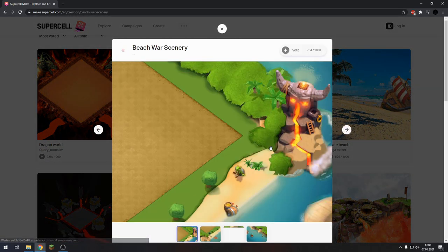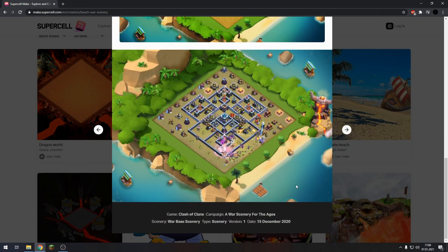A Boom Beach war scenery. It seems a little bit out of place because it's like Clan War, Lava, Boom Beach. But I mean, we had the Pirate scenery, so why not? Looks pretty cool, not gonna lie.